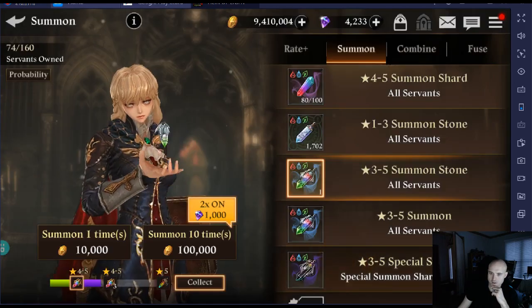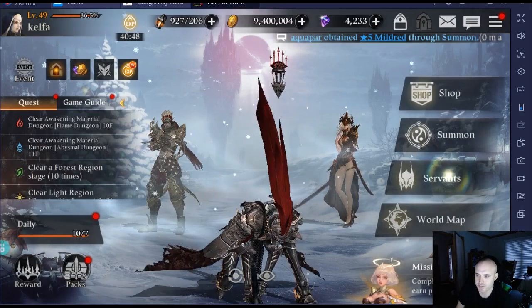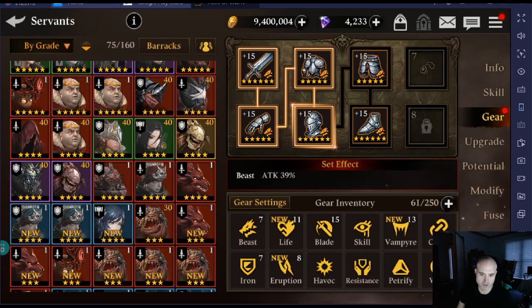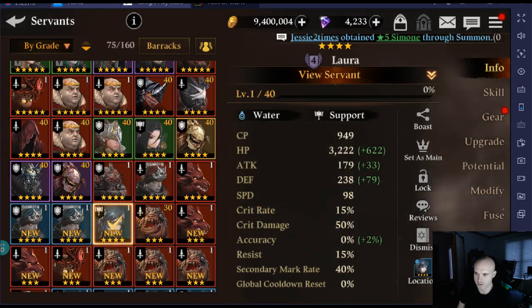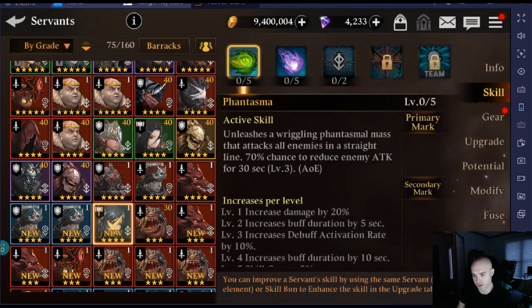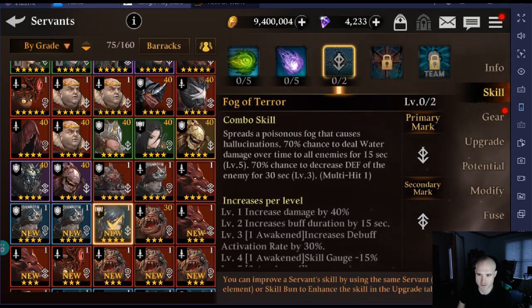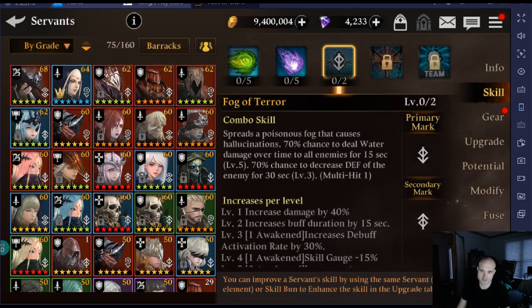One more, using all that stuff. We got Laura — let's see what she actually does. What are her skills? She unleashes attacks on all enemies in a straight line, reduces enemy attacks, and increases defense of all allies. A little def down too — you never know, maybe. Who knows?